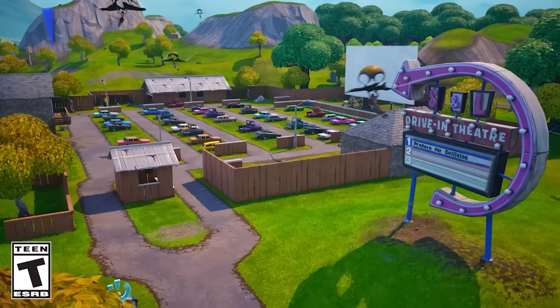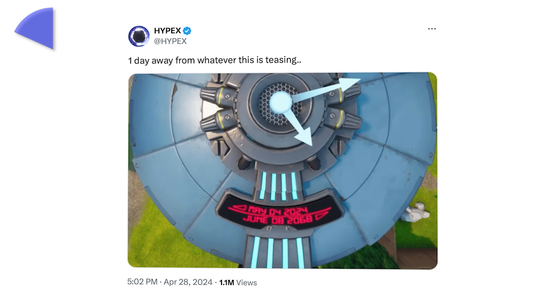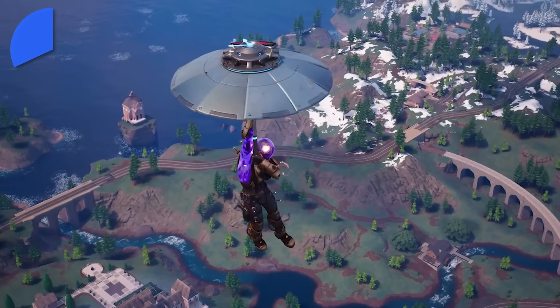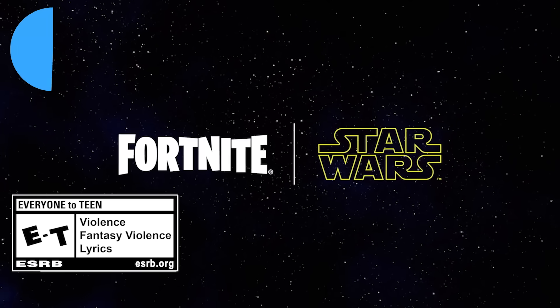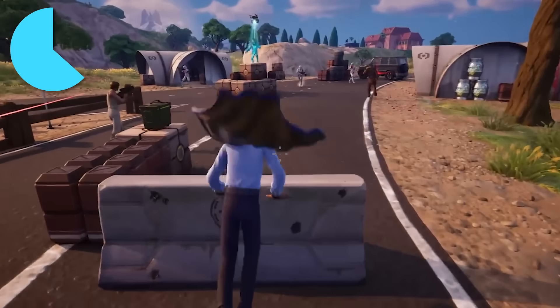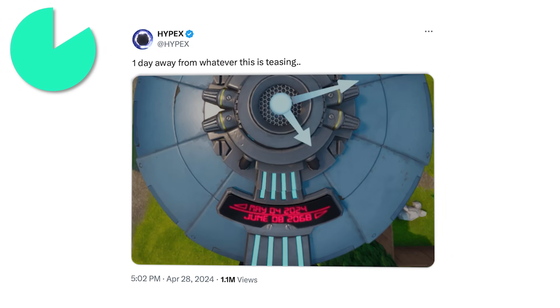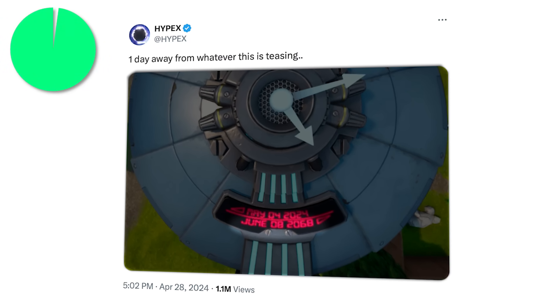Something everyone was expecting since the end of OG Fortnite was a secret date found on top of a high umbrella reading May 4th, 2024. For months we speculated what it could mean, with many theorizing it could be the return of a season OG or something like a massive event happening. It turns out it's none of the two — this was simply a teaser for the huge Star Wars update. There's another date on the umbrella though: June 8th, 2068, so hopefully we'll all still be around to find out what it is then.